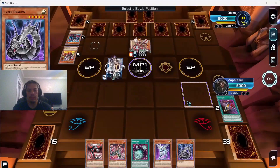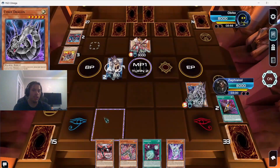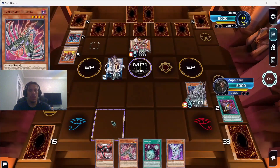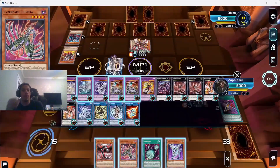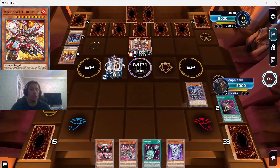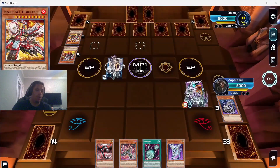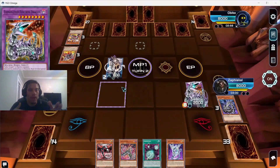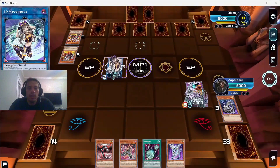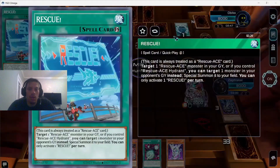We start off with OG Cyber Dragon and contact fuse, waiting to see if our opponent does anything. A lot of the Rescue Ace trap cards need a Rescue Ace monster on the board, so I tried to get that monster off the board as fast as possible. But their spell cards have ways to summon Rescue monsters — that's why setting the four cards gives them such a good balance for recovery. IP Rescue Arena can't link to anything right now, so he uses Rescue which summons one from the graveyard.